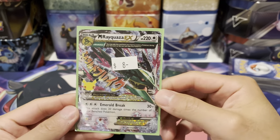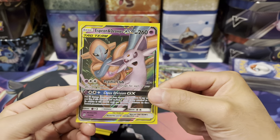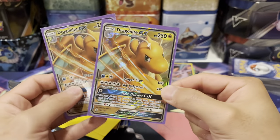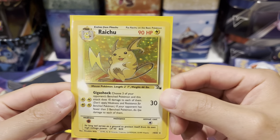Then we have $8 for this Mega Equalist EX — pretty solid. We have $7 for this Espeon Deoxys. By the way, all of these are near mint — I checked them. Dragonite GX, two of them, $5 each. And this Raichu for about $10.